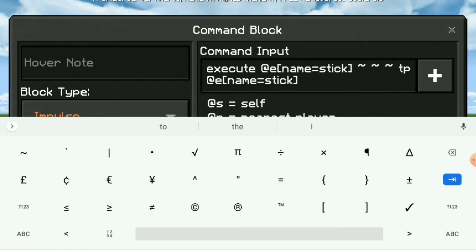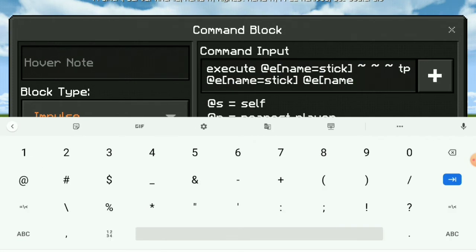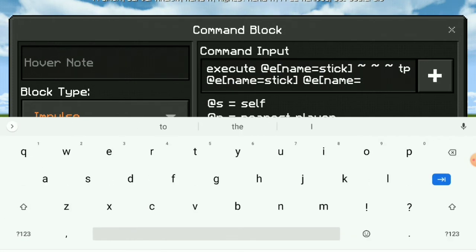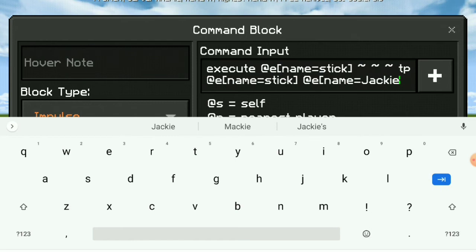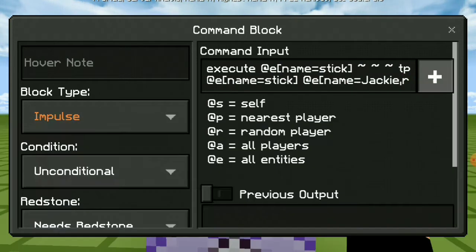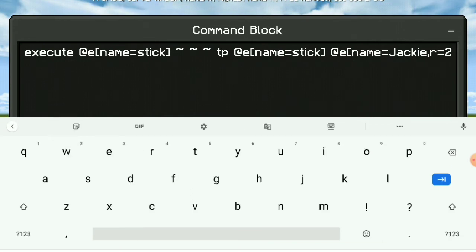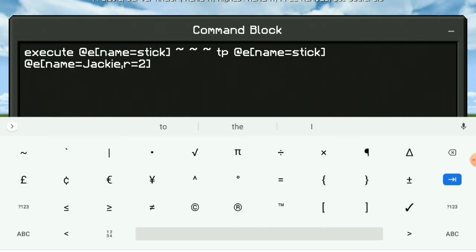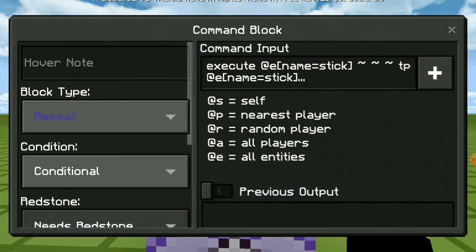Then type tp @e[name=Jackie] — use your dog's name, I just named mine Jackie. Then add a comma, r is equal to 2. It's a long command! Set this block to chain and always active.